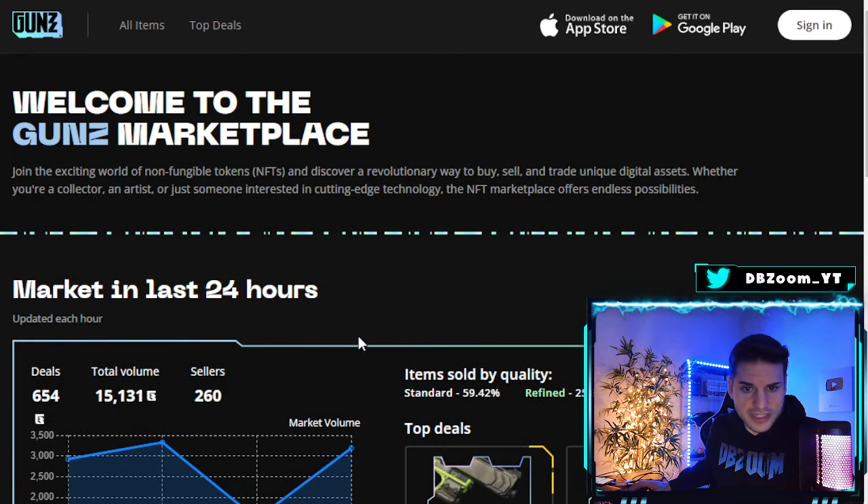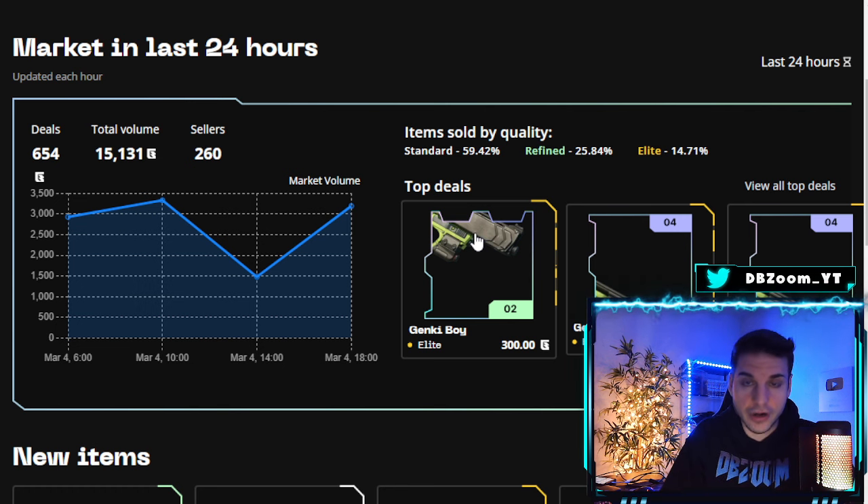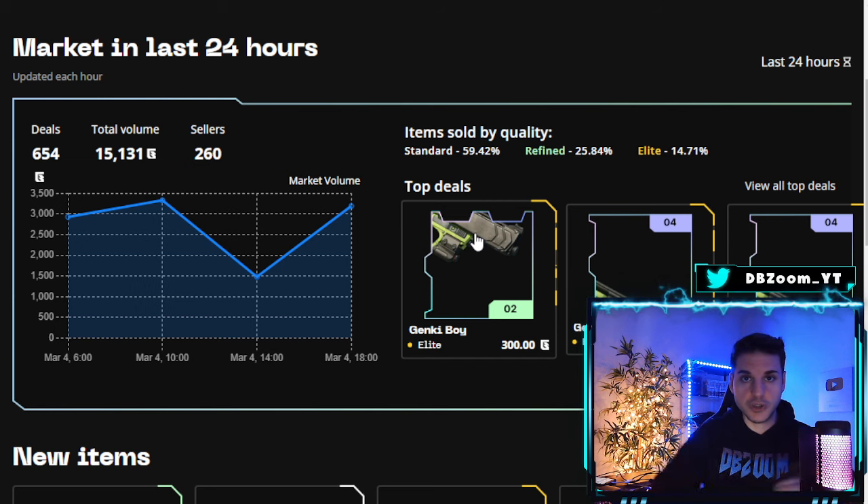You can see some of the top deals in the last 24 hours — like this Genkai Boy part sold for 300 GUN. Let's say when GUN comes out it's worth one dollar — that's $300 right there for just a piece of a gun. None of this is financial advice, of course, but all this is before the game has actually released, so expect everything to be amplified times ten. That's the whole point — you can start earning exclusive stuff before everybody else, so when everything releases you're ahead of the game with a ton of NFTs to sell for GUN.